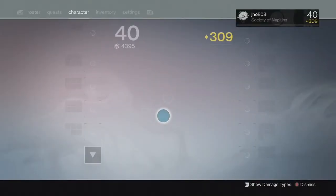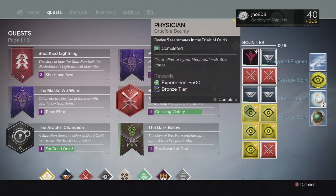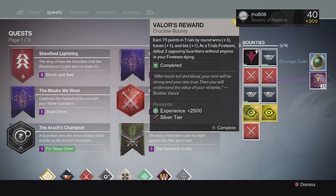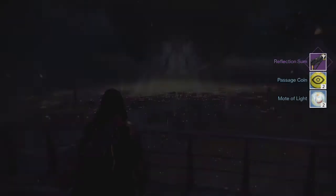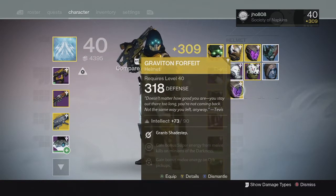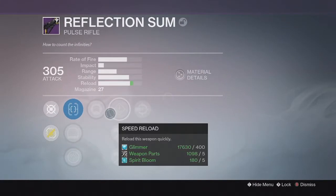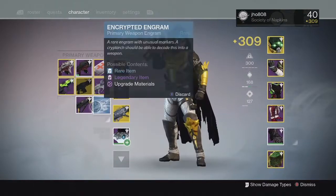Ending off on my Trials bounties for my Hunter's tier rewards: Bronze gave the typical Passage Coins and Motes of Light. The Silver and Gold bounties gave Legendary Marks as usual. From the Silver tier we were looking for another Exotic between 310 and 320, and we got one — a Graviton Forfeit, pretty lucky. My Gold tier ended up being another Reflection Sum Pulse Rifle. My Graviton Forfeit came in at 318 Defense, very solid. My Reflection Sum came in at 305 with the Headseeker perk, which was one of the perks that made the Messenger really good in Year 1, so I can't wait to try that one out.